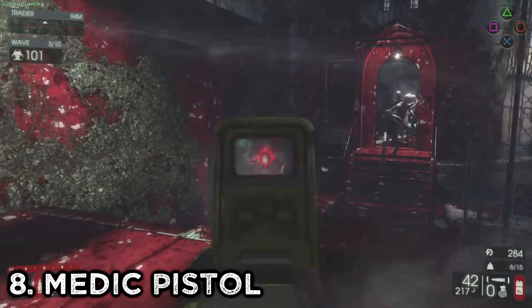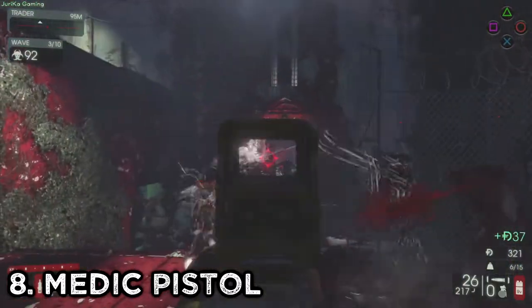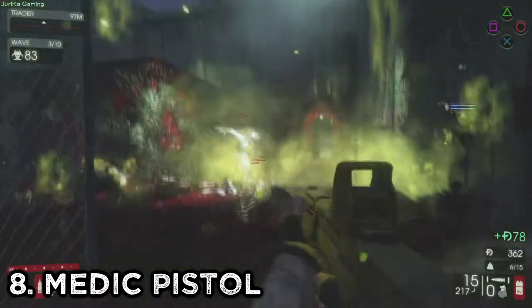Number 8: Get the one-slot medic pistol. The HM Tech 101 pistol is a medic gun that lets you heal your teammates from a distance. It only takes up one slot in your inventory, so there's no excuse not to have it.